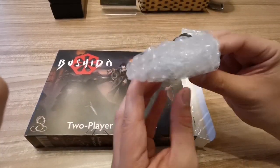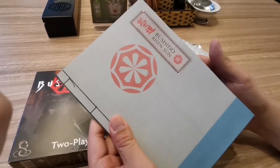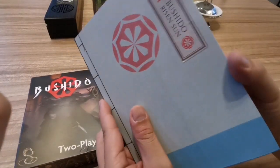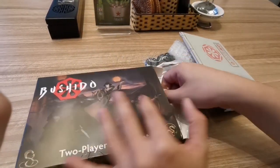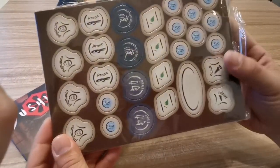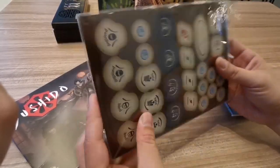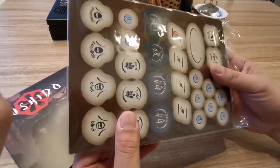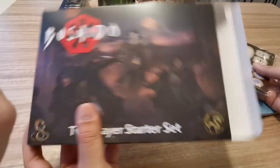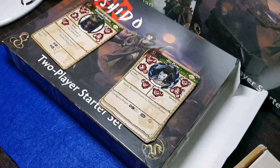Here are the models for the Ito clan. The main reason you should be getting a two-player starter is the mini rulebook, which we'll look at later. Another good thing is the tokens — I think you have three sheets worth of tokens usable by both players. All of this comes in a small handy package and I think it's good bang for buck.